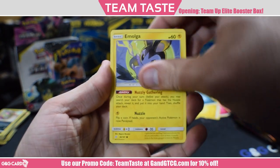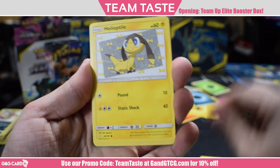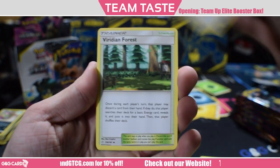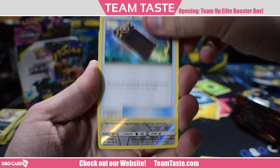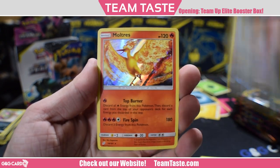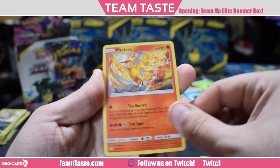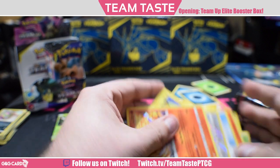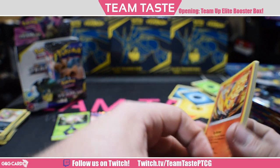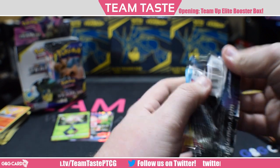Here we got Omastar, Magikarp with Enter the Dragon, Exeggcute, Helioptile, Meowth, Viridian Forest, Rapidash, Electrocharger, a reverse Farfetch'd, and the rare Moltres. That's like a spiritual reprint of Base Set Moltres or Fossil Moltres that has the same attack — discard all fire energies and then mill one from the top of your opponent's deck.